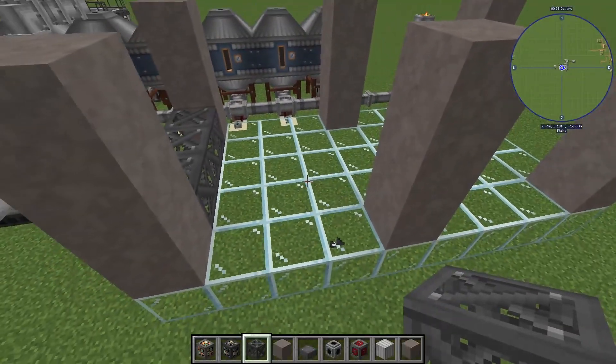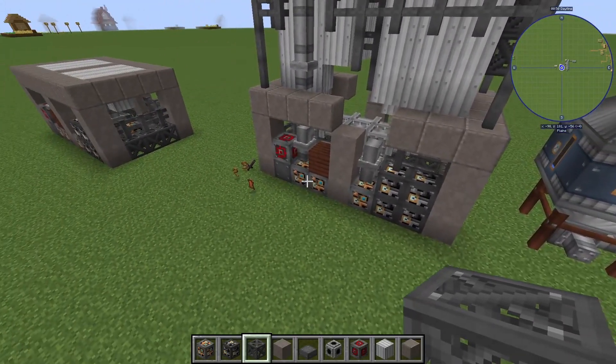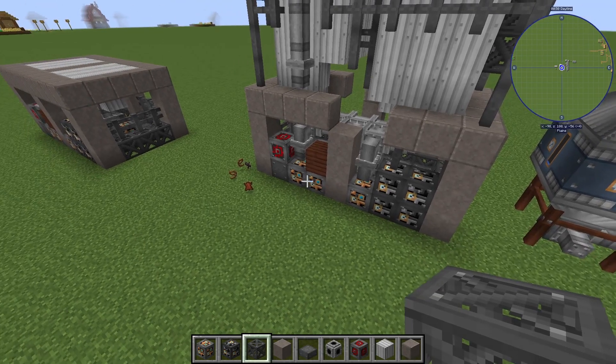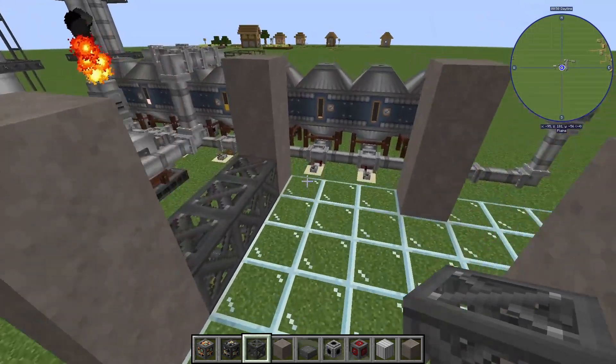Depending on where you put your steel scaffolding, that's going to be the front of the machine. You can see you have your heavy engineering blocks and light engineering blocks — this is going to be mostly your interface, your inputs and your outputs, especially these two right here. So you're going to want to face those whatever way you want the machine to face.